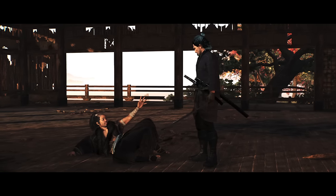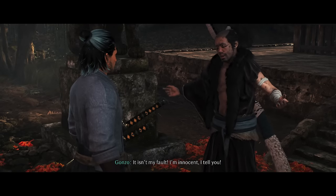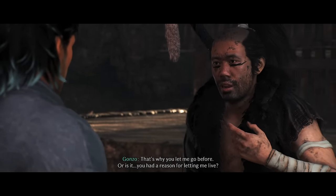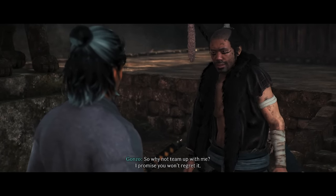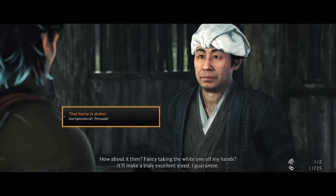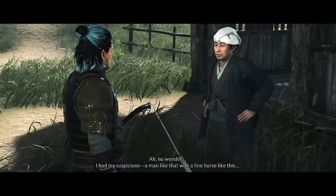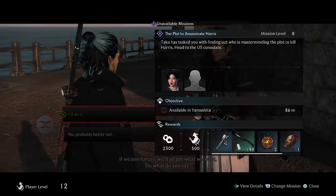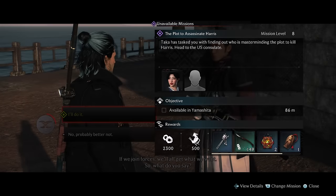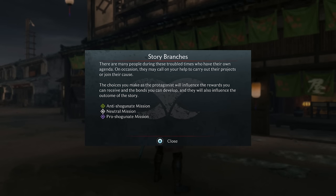Ronin has dialogue choices and consequence. A good example is that early on I chose not to kill one of the early bosses, and then I had a side quest so they could become one of my allies, and I used them through many missions. But speaking of factions and the choices you make here, it just doesn't go all the way — it feels a little half-baked in some areas and never really materializes into meaningful consequences or outcomes.